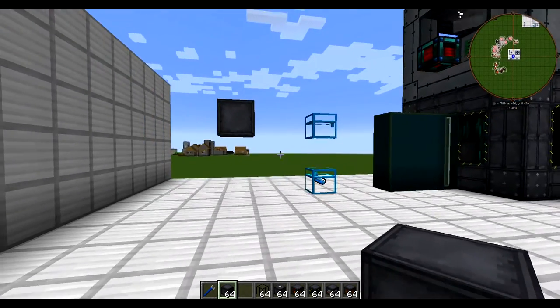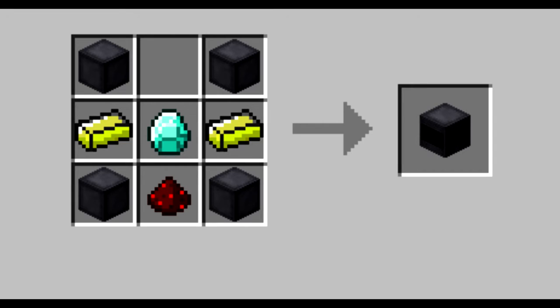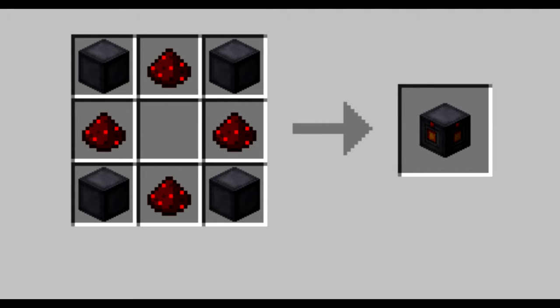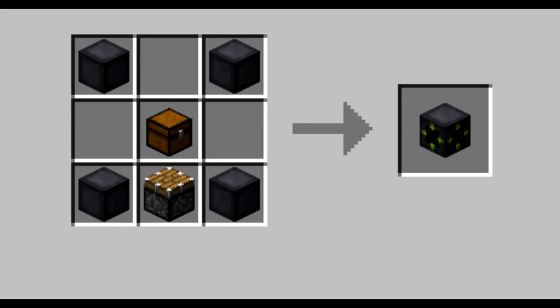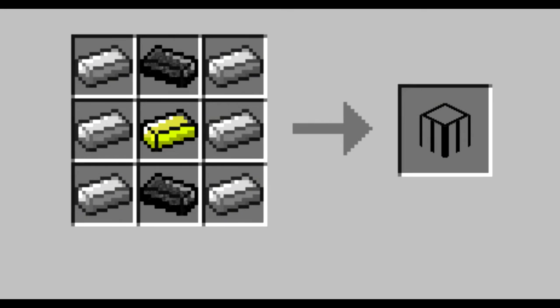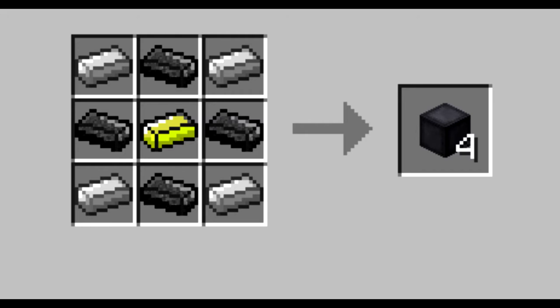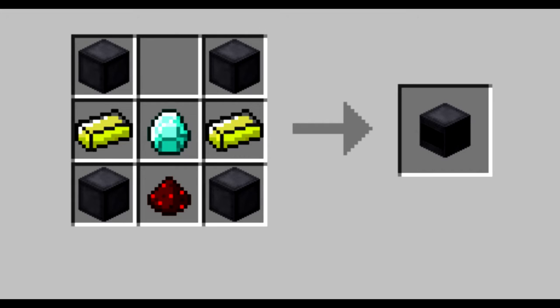Let's get started building one of these reactors. In order to build the most basic reactor from Big Reactors, you're going to need six different components: a bare minimum of one reactor controller, one reactor power tap, one reactor access port, one control rod, one fuel rod. And then for the smallest size, you're going to need 21 reactor casings. None of it's terribly difficult to make. The reactor controller does require a diamond, but generally not too hard to get a hold of.